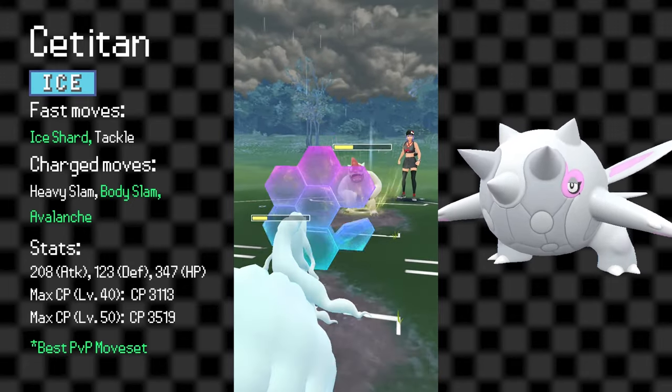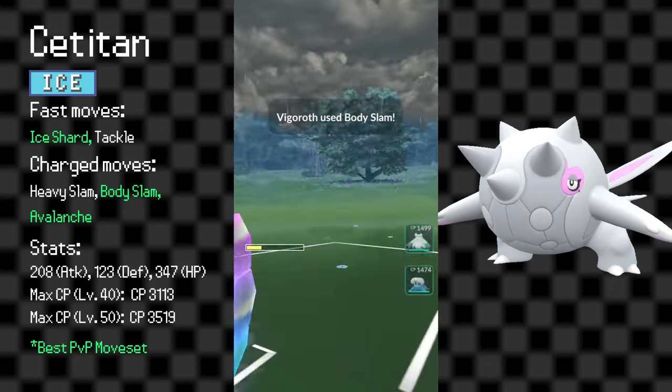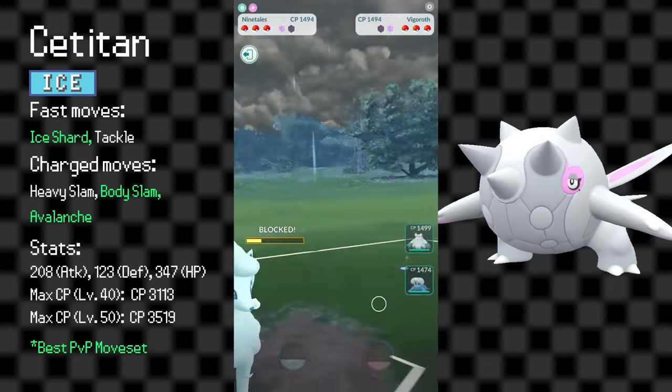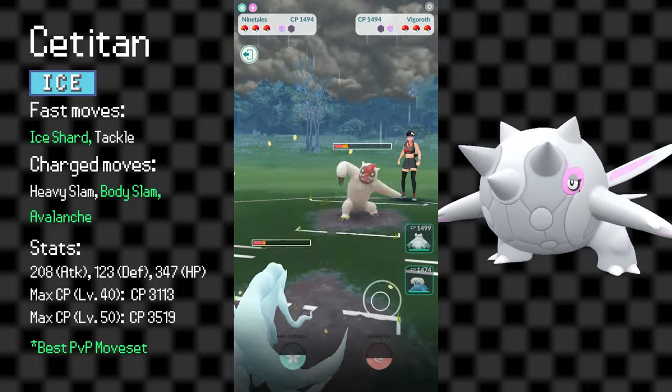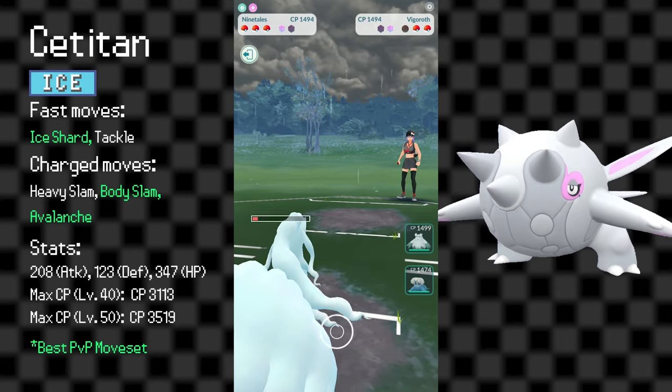Cetitan's situation only gets worse because of its relatively uninteresting typing, being pure Ice. If it were Ice/Water or had some other unique subtyping, it could have been able to carve out a nice niche. But instead, it's just rather plain.